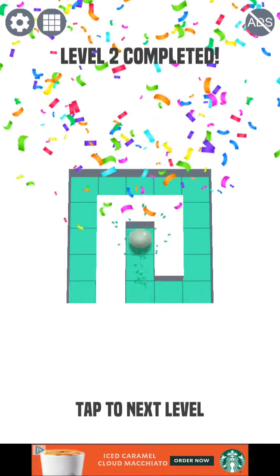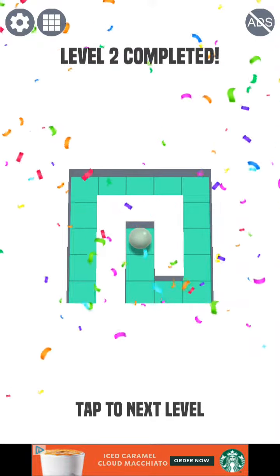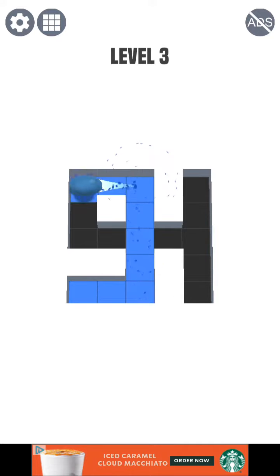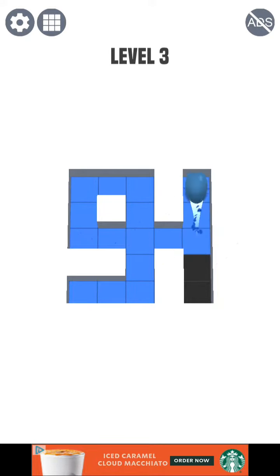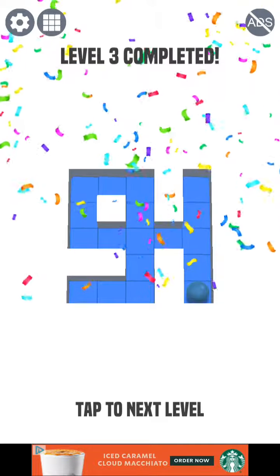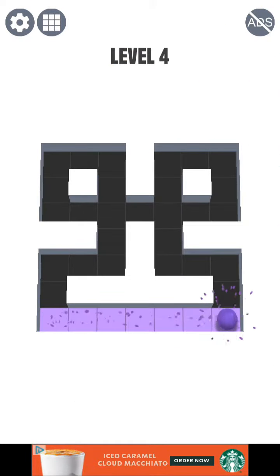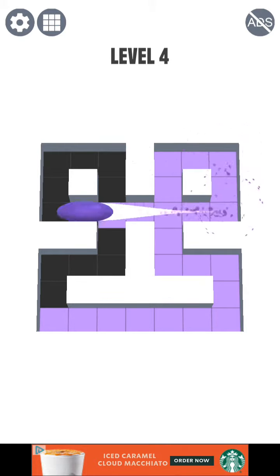As I was saying, the point of it is that you have this ball, and you're supposed to, like, go around a line. Hey, look, I think it kind of spells like 91 or something. And so you have to fill it up with all the color. So, like, this.